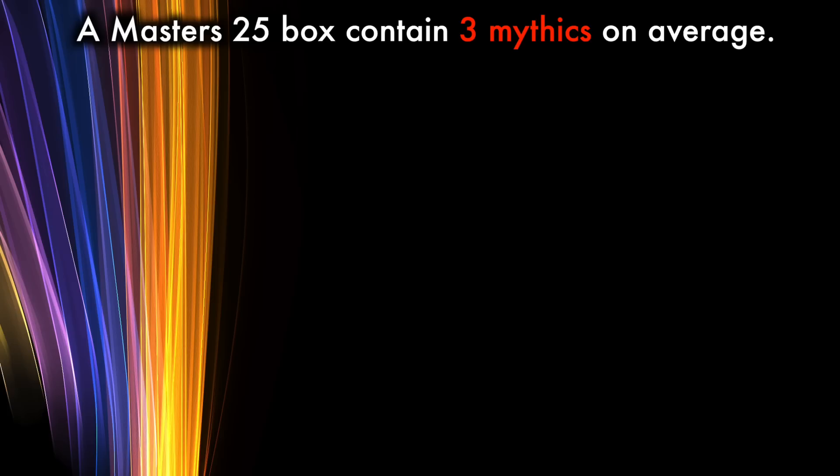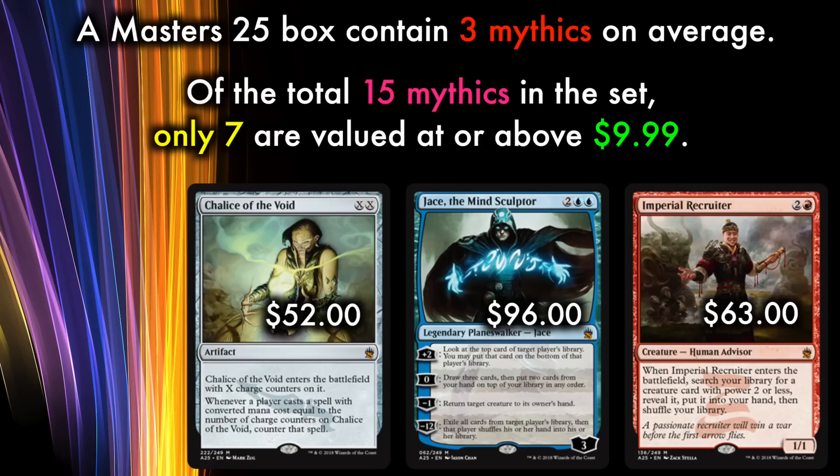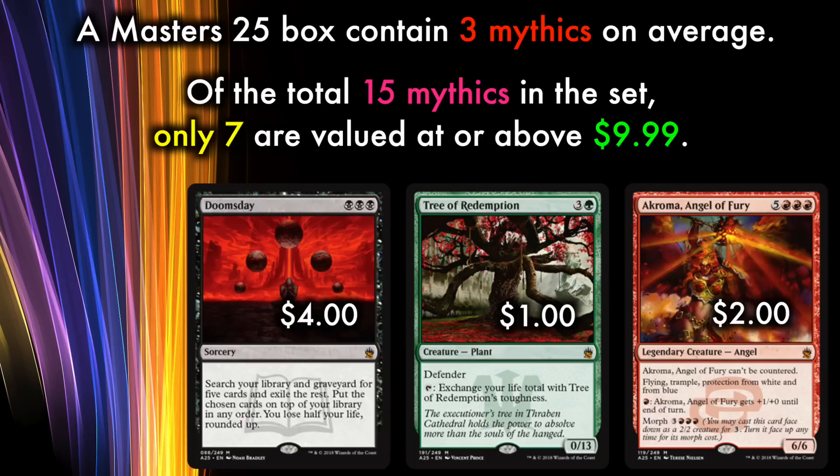Let's start with the big one: financial value. A Masters 25 box contains three Mythics on average, and it is highly unlikely two of these Mythics will be the same card. There are a total of 15 Mythics in Masters 25, the most expensive of which is Jace, the Mind Sculptor, valued at about $96 at the time of launch. If you are expecting a Jace in every box, an Imperial Recruiter in every box, or even a Chalice of the Void in every box, you are going to be in for a disappointment. Those are just three of 15 possible Mythics, and you might even end up with the $1 Tree of Redemption or a $2 Akroma.